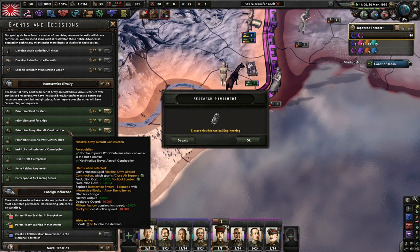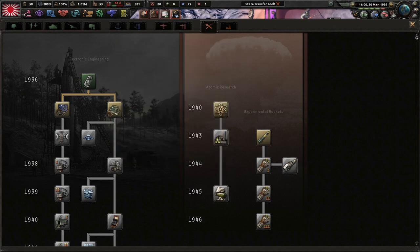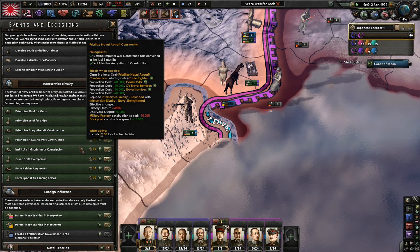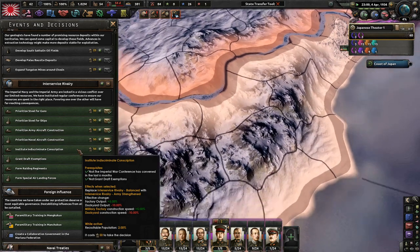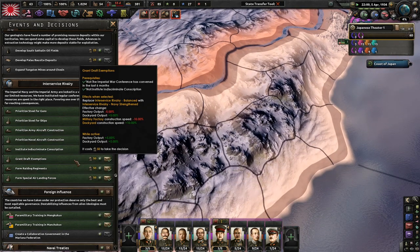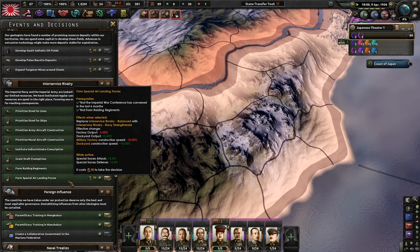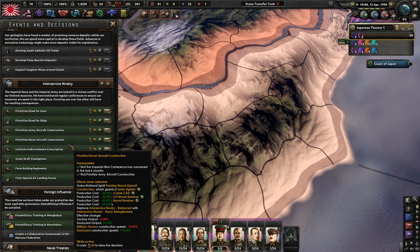Get more military factories in Okinawa — I'm not so sure about that. Steel for ships, steel for guns, naval dockyards — I like that, but we're going to be focusing very hard on our army in this campaign. We're going to use electronic mechanical engineering — just grab more research speed. We have four research slots, so construction, mechanical computing, and planes seemed like a pretty good thing to do for now. We only have 53 factories, which is not good, but that's okay.